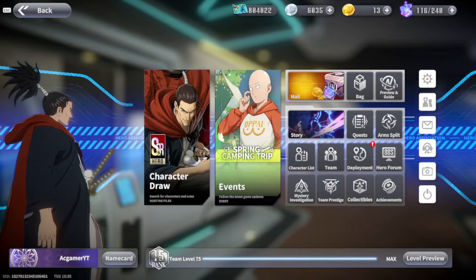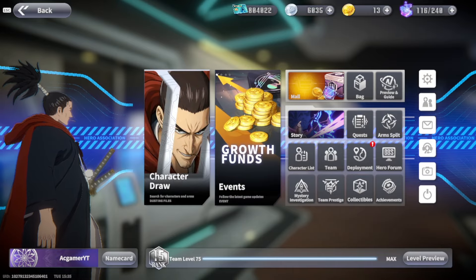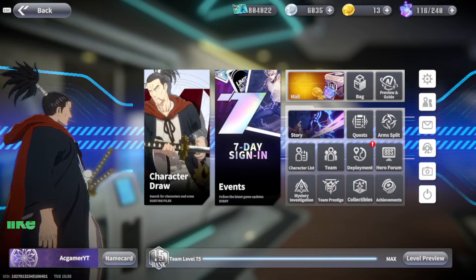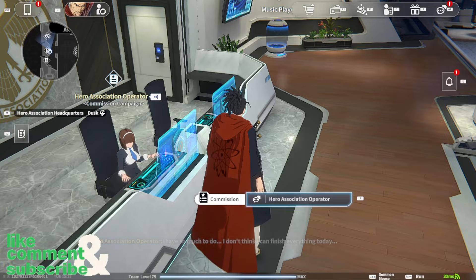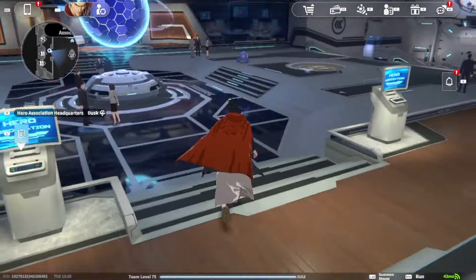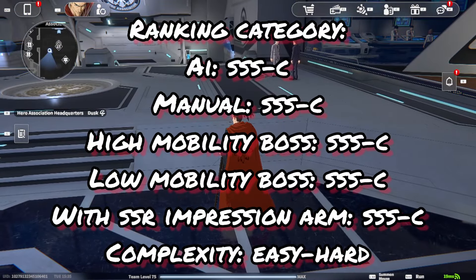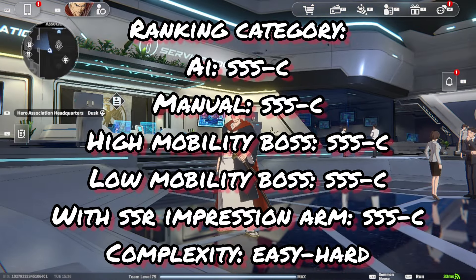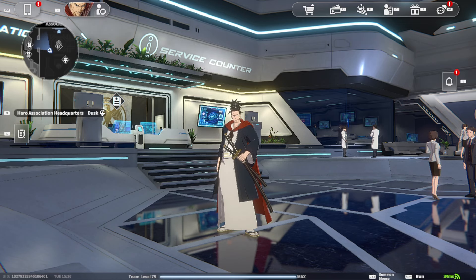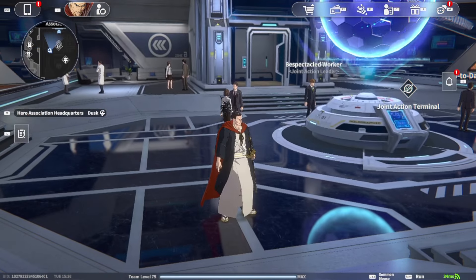Welcome to a brand new video on One Punch Man World. Today we are going to be ranking Atomic Samurai. I recently made a video on why tier lists in the community aren't that helpful, since they only focus on manual play. I'm going to rank him based on certain categories: a general overall ranking, an AI ranking, a manual play ranking, a ranking based on opponent type — high mobility and low mobility — and a complexity ranking.